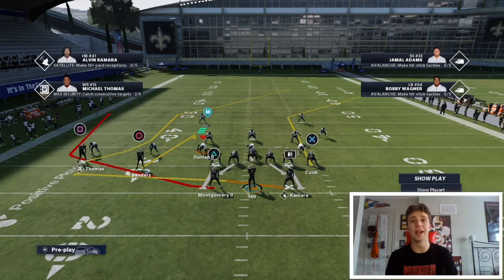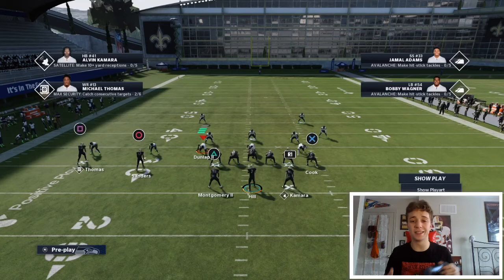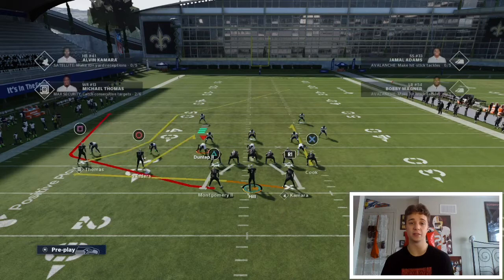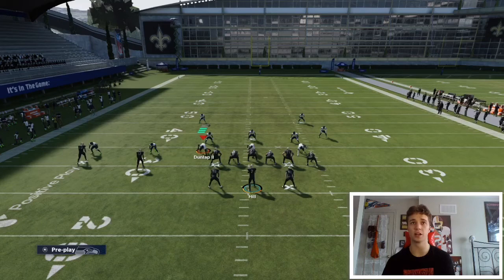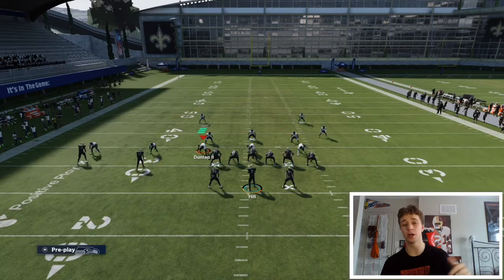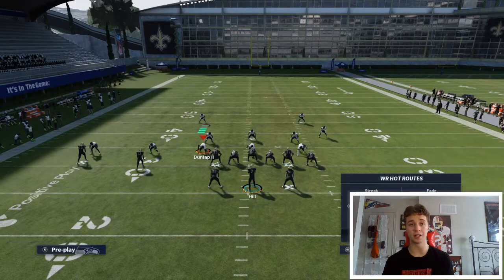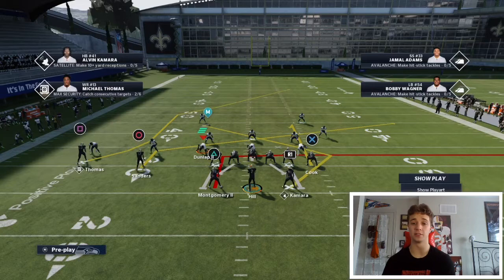Since this is Madden 21 and man coverage is the meta this year, here I'm going against a Cover 1. I ideally want to hit Michael Thomas on the double move. What I like to do to start is curl route my tight end for a low ball curl as a check down. This is where you need Running Back Apprentice — put them on a Texas route, which is a nice angle route. If they're blitzing, I like to block triangle for extra protection, but on a Cover 1 you'll get time, so put that running back on an out route for good spacing as a check down against backers. Finally, put Montgomery on a slant route — all good man-beating spacing routes.